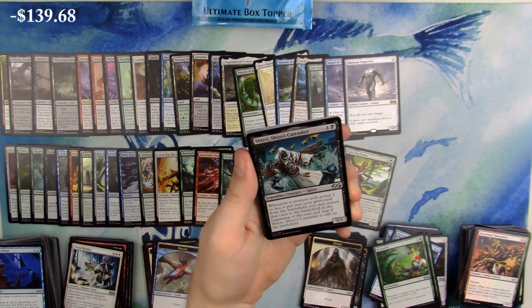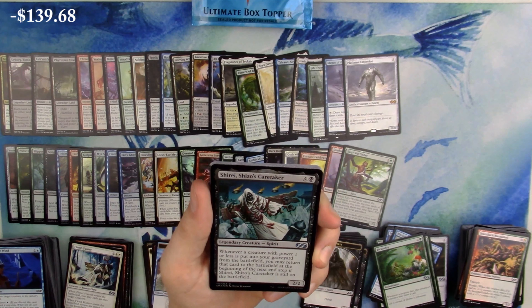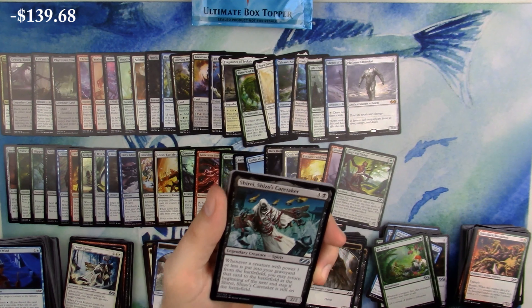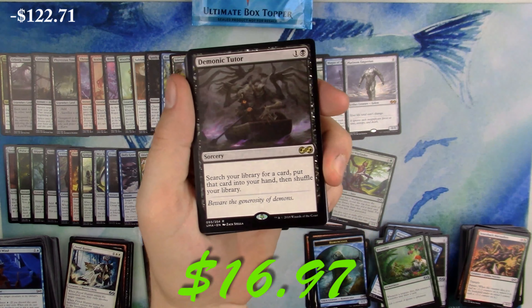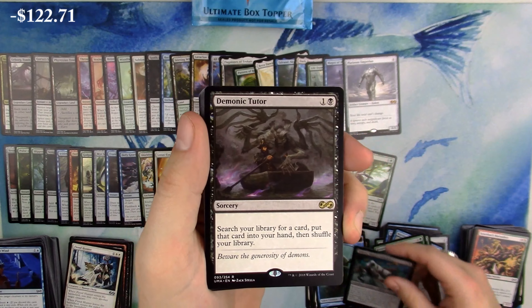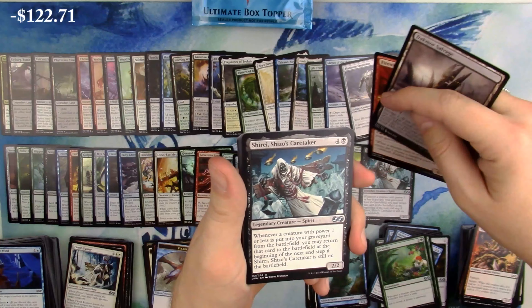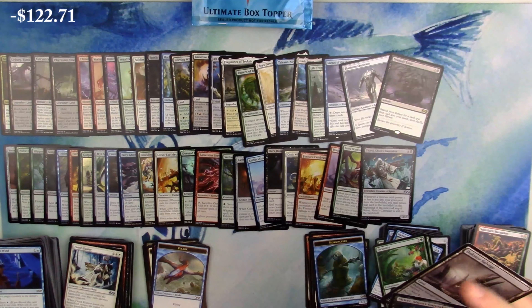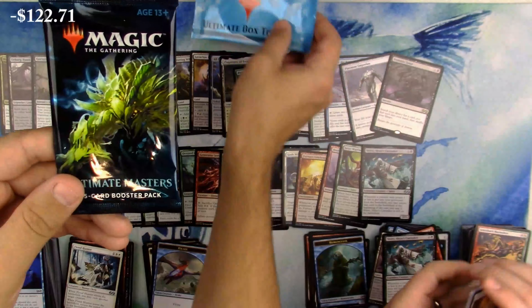Foil Shiri - the foiling in this set is just... that's my takeaway. Demonic Tutor - there you go! That is a good hit right there. Firewing Phoenix, Doomgore Salvage, Shiraaz, Karntaker in the pack. Last pack coming up - then we've got the box topper opening.